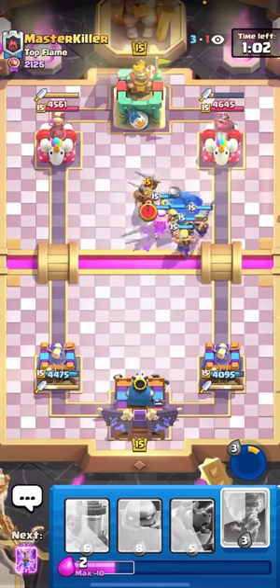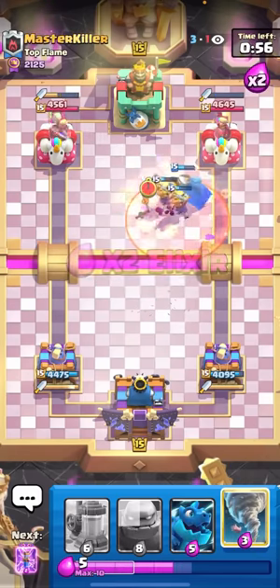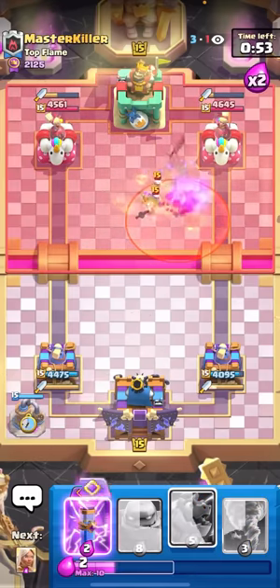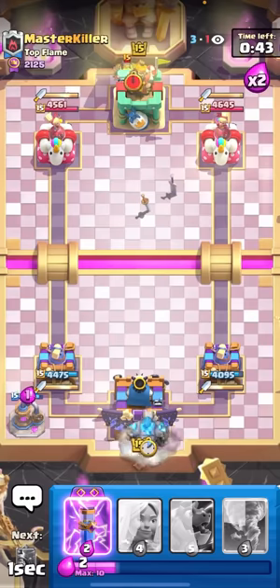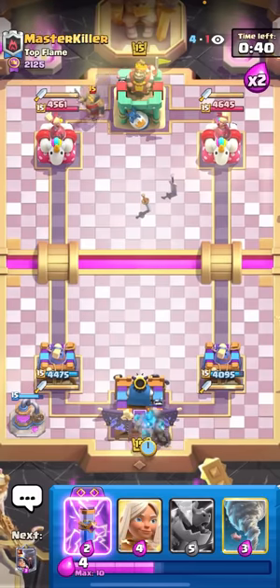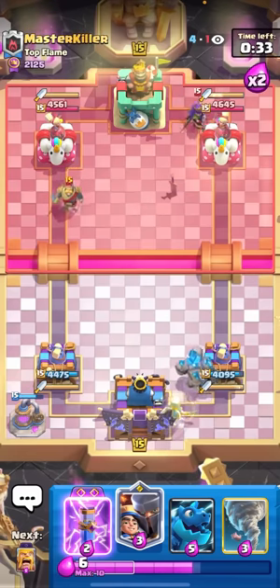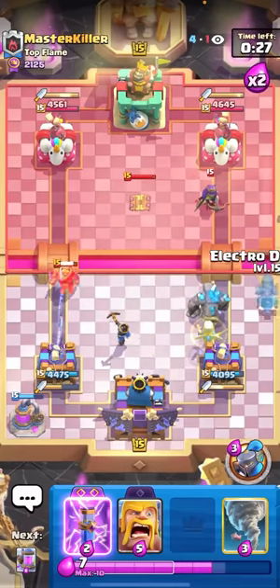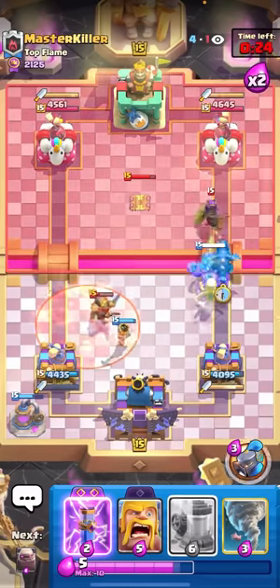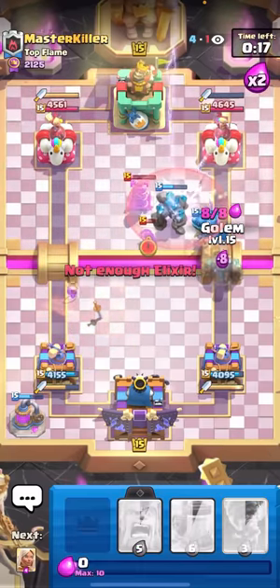If I go healer here it'll keep my little prince alive — it should be at full HP. Now I'll go for evo barbs at the bridge for a really nice positive elixir trade. He poisons again and now I can just go for my pump. I'm up an elixir and he has no poison in cycle — perfect time for the pump. Now I can't see myself losing from here. I'll golem in the back. If he expos I have battle healer then e-drag, or battle healer and little prince. I'll heal her in the back — and now this should just be over.